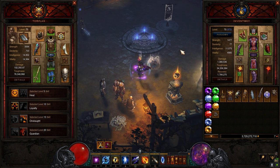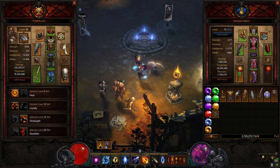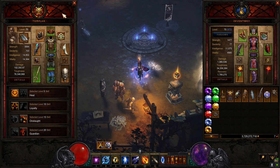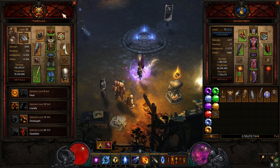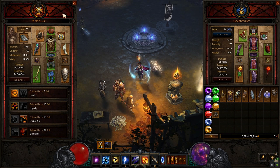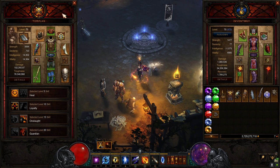Then after that I'm going to go over the different variations that can be used for your follower. This setup is pretty much going to give you extra death breath when you farm normal rifts and bounties. Also an extra chance of getting greater rift keystones to drop from the rift guardian on normal rifts. The third benefit from the set pieces I use is increased XP.